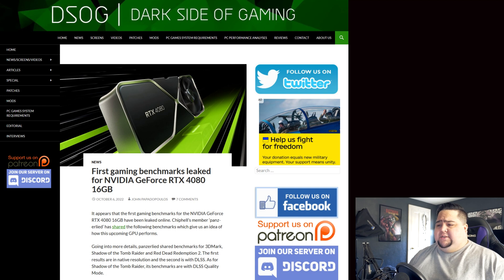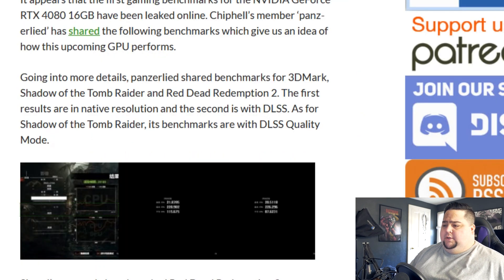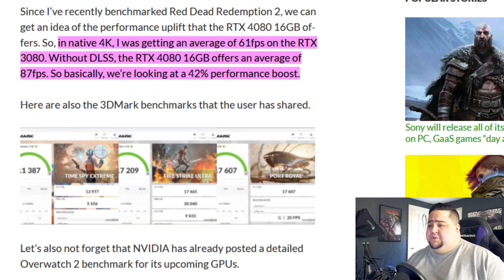So he did a few tests. One was on Shadow of the Tomb Raider — it's all in Chinese, but it looks like he was testing in 4K and got an average of 128 frames. He also ran Red Dead Redemption 2 in DLSS at 115 average FPS, and then without DLSS getting an average of 87 frames per second. According to John Papadopoulos over on DSOG, he had been getting an average of 61 FPS on the RTX 3080 in native 4K without DLSS. So the RTX 4080 16GB without DLSS was getting 87 frames per second in that test.